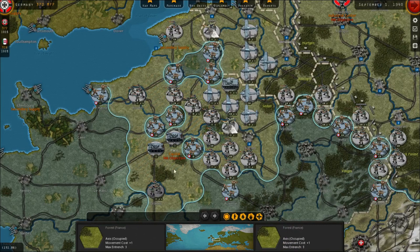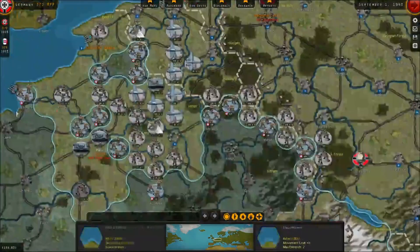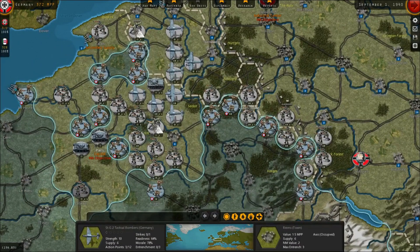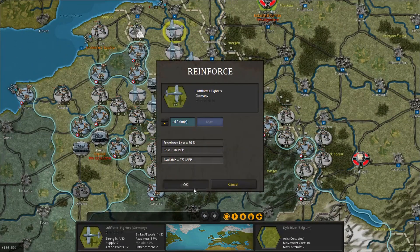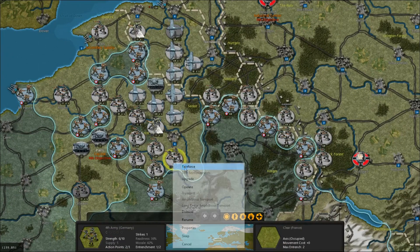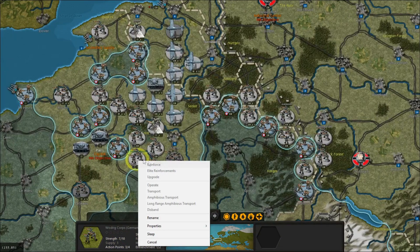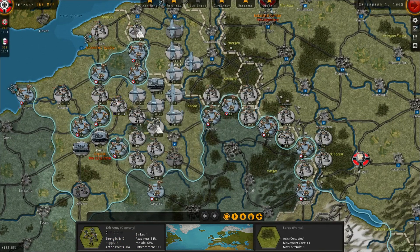Paris has been taken, so France will fall next turn, and we will have to make that decision on whether we want a Vichy government — which gives the southern portion of France independence as well as the French colonies in a pro-Axis government — or whether we want to conquer all of France. Spoiler alert: I'm going to go ahead and accept Vichy France.